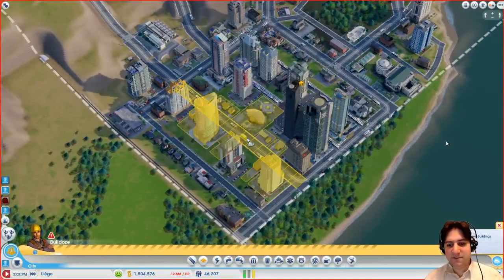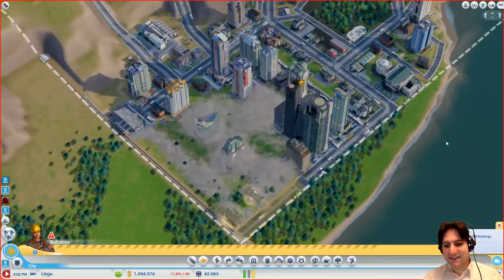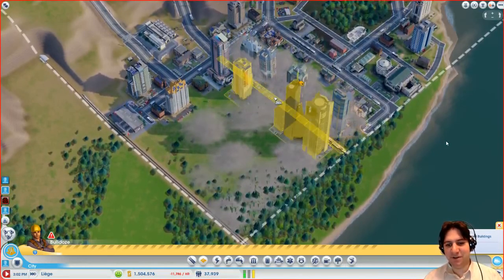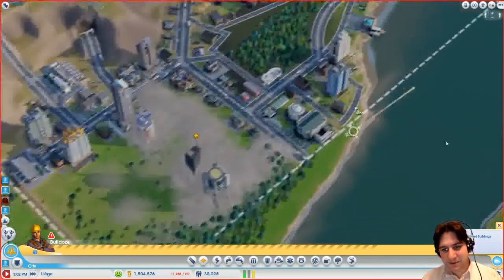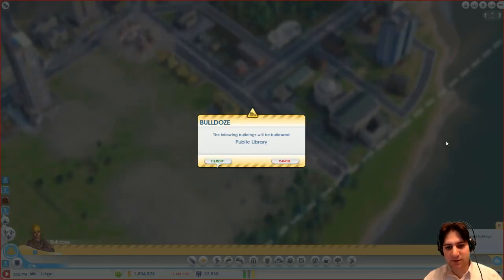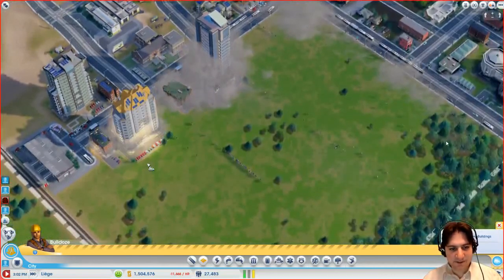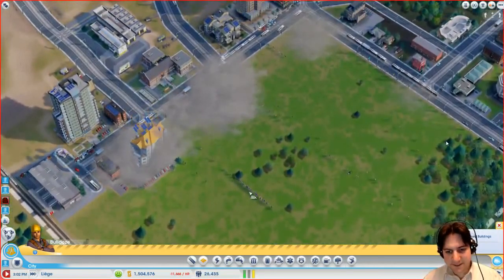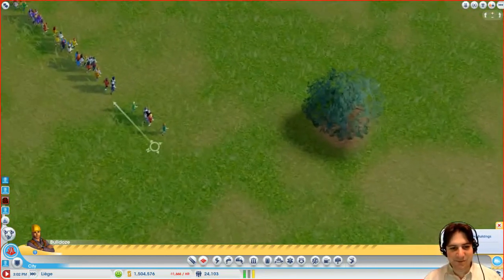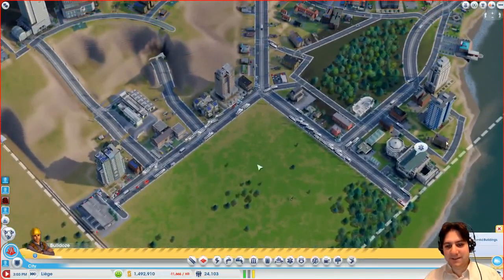I will destroy everything - yeah let's do it! It's very bad for my money situation but if we have money problems we'll solve it another way. I'm not sure I want to destroy this road because I have all my services on it, but I can probably destroy this whole part. Those two streets can stay. We have people trying to flee but they are trapped - and they left. So we have a nice circular design around here by the riverside.